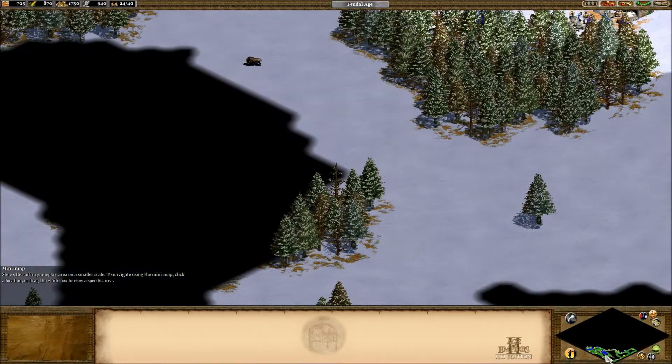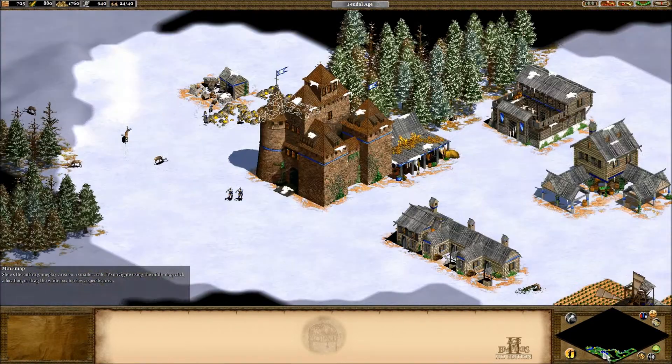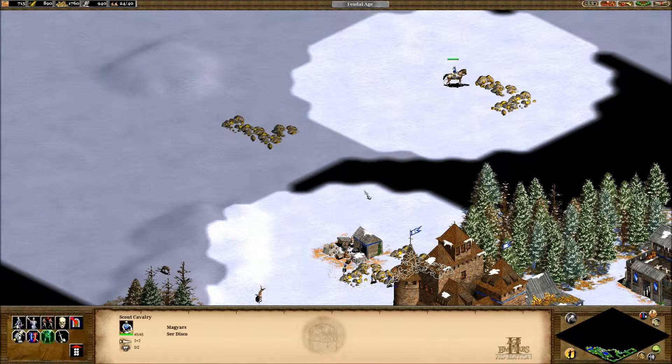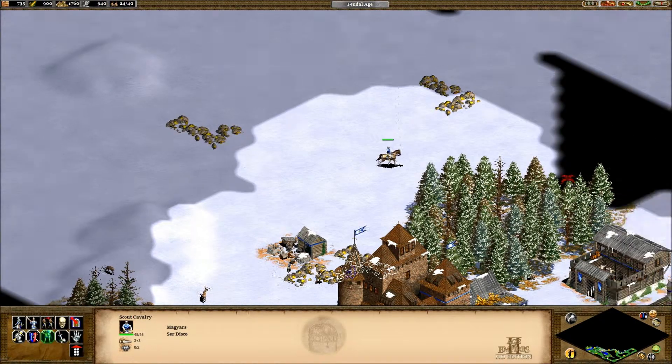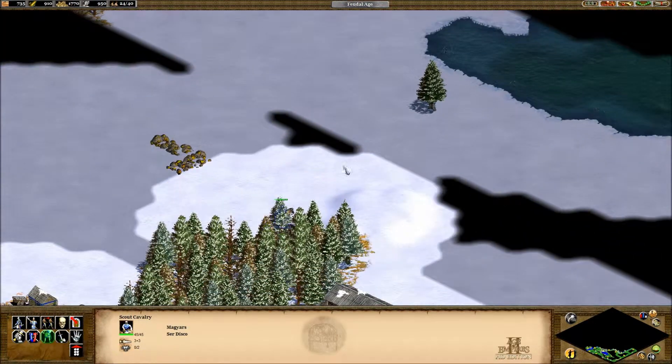Where's our other scout? Where did I send him? I sent him to explore this. Oh look — a whole bunch of gold! Tons and tons of gold. Perfect. That means we can build tons of troops.